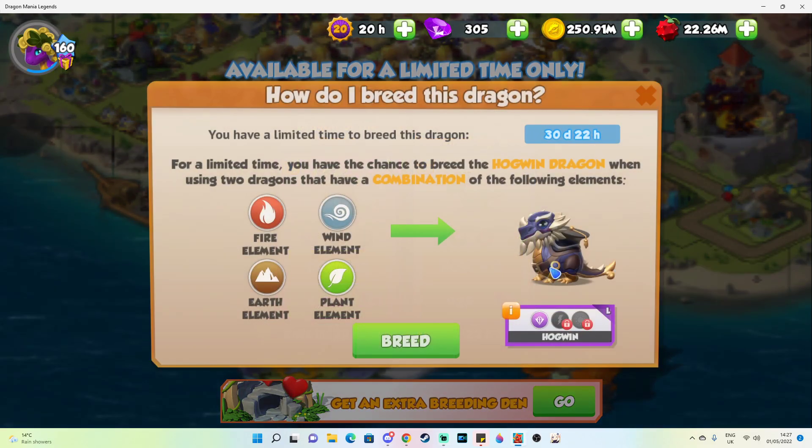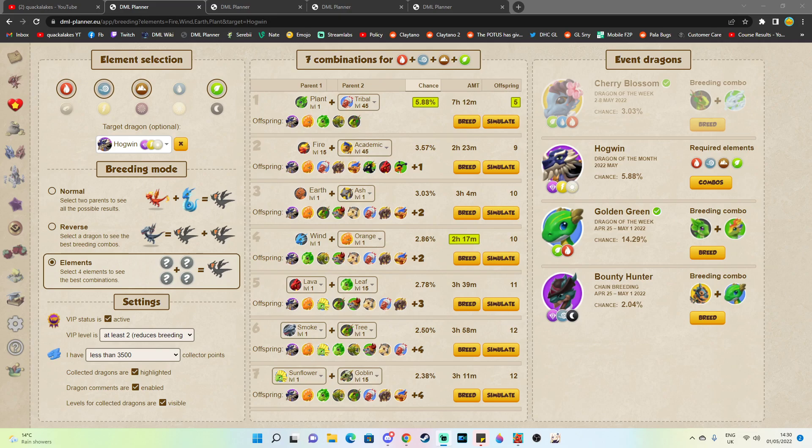In order to breed the Hogwind Dragon, you'll need to breed together two dragons that have the fire, wind, earth, and plant elements. Of course, there are many different combinations that you could use, but today I've cut it down to the three best breeding combinations for any player.